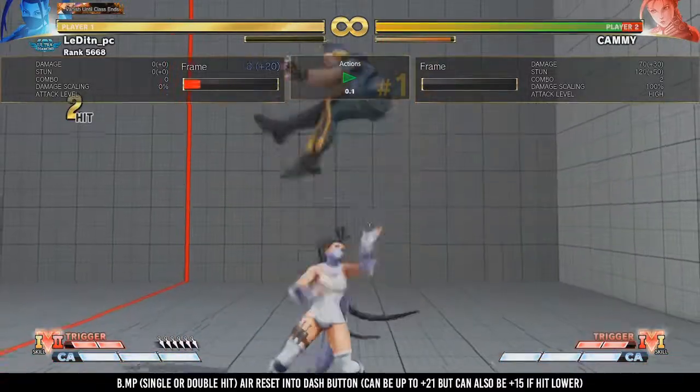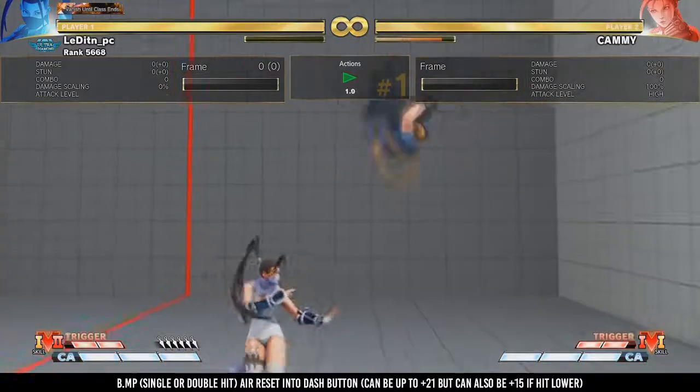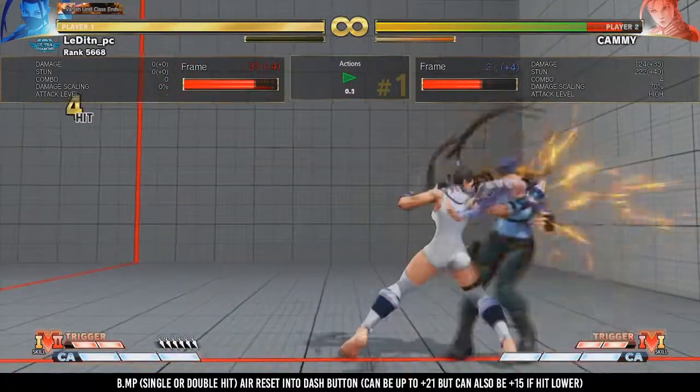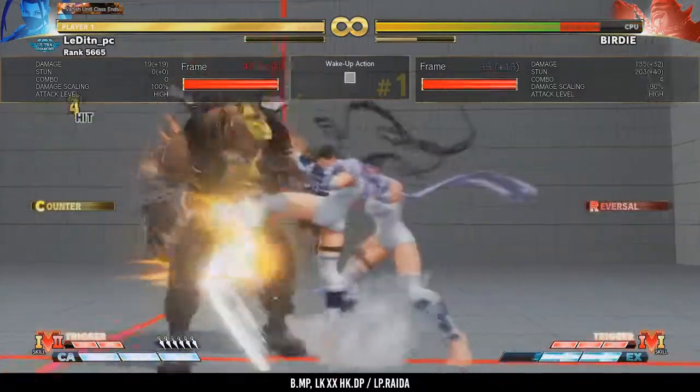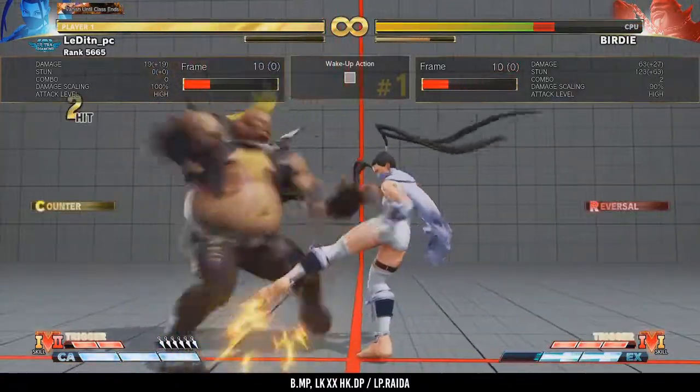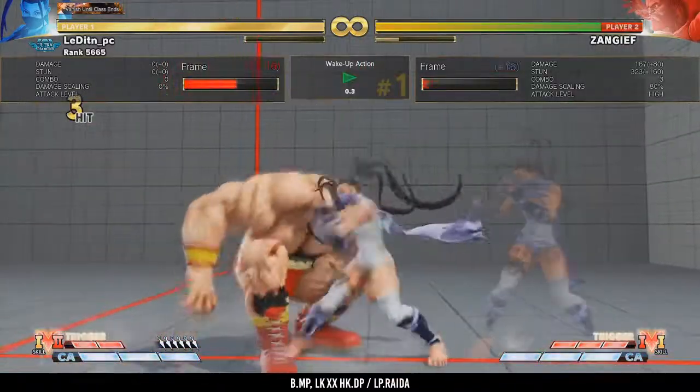A small note also on this: should you get the back medium punch double hit and it's high enough, then you can go for an OK situation. Back medium punch also has the ability to beat out V-armor moves, like the one from Birdie, Gief, and so on, and you get a nice combo from it.